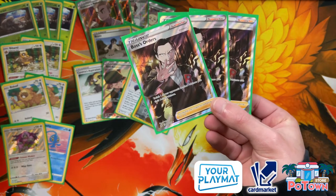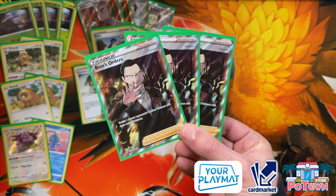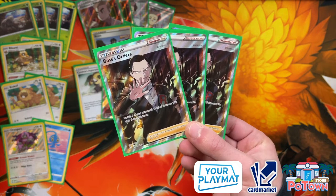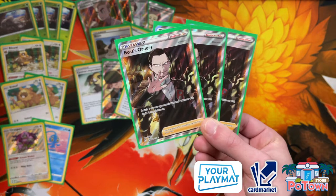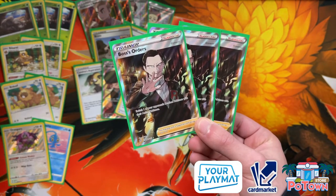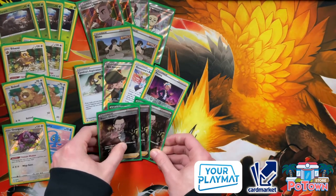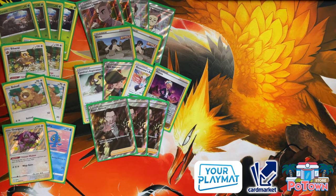To finish off the supporter lineup, we have three copies of Boss's Orders. You definitely need Boss's Orders because it's one of your main win conditions. You're going to be trapping opponents with Galar Mine — trap Pokemon with a high retreat cost, use Hammers to slow them down, keep them stuck in the active, and mill a lot of resources. Sometimes you use Durant's Devour attack and out of nowhere discard cards like Air Balloon and Switch. That's the win condition against decks like Mew VMAX — gust up their Genesect, keep them trapped with Crushing Hammer, and if they somehow get out, Boss them back up again.